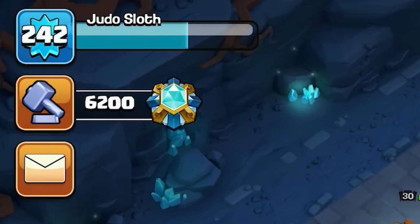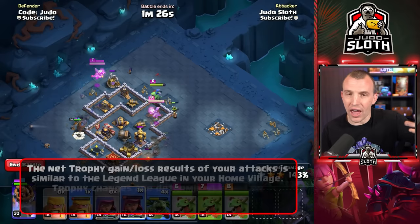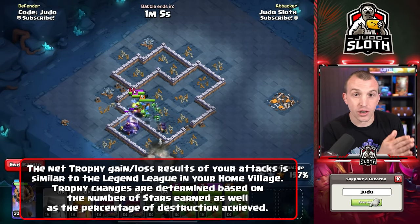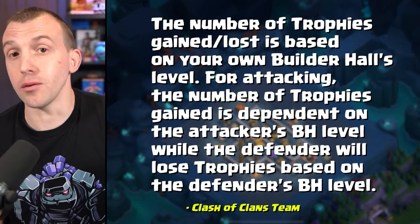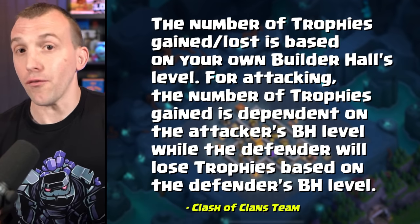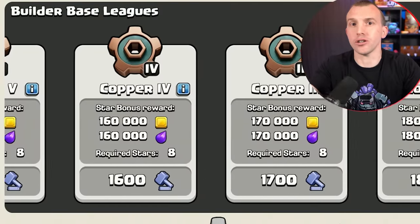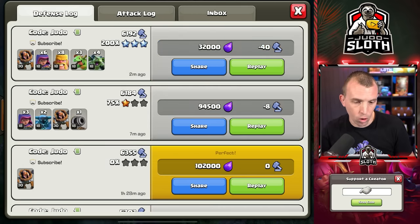When it comes to trophies in the new builder base, it acts very similar to Legends League in that the amount of trophies earned increases with every star you gain up to six stars, but there is also a small increment based on percentage as well. This is mirrored on defense. The release notes state that trophies available for attacking are based on the attacker's builder hall level, whilst trophies lost on defense are based on the defender's builder hall level. You are literally just matched with anybody in your league, and 40 trophies appears to be the maximum you can gain or lose per attack.